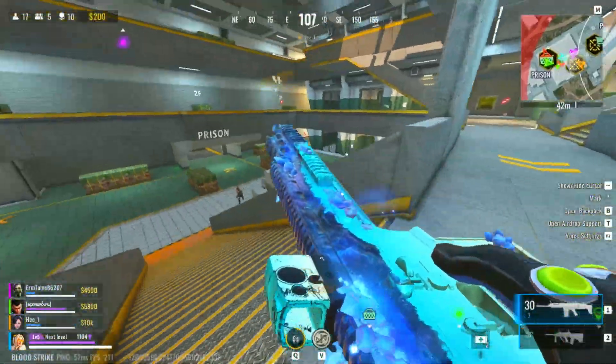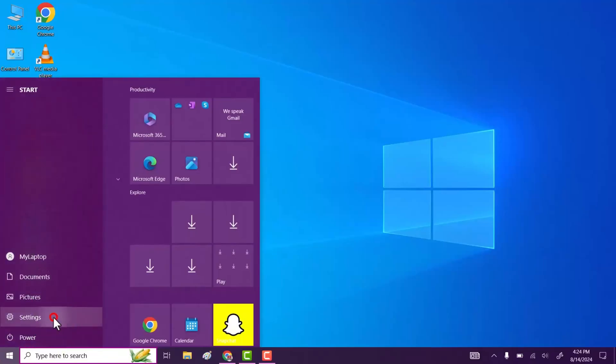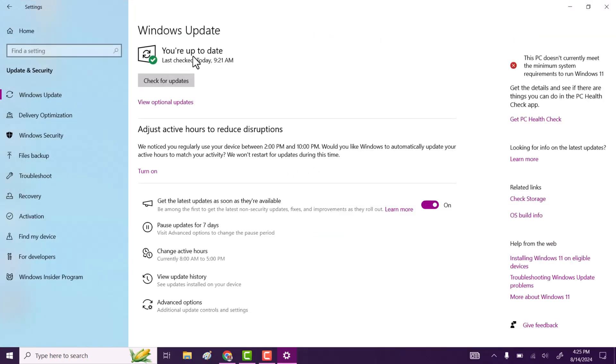Tip number four: keep your Windows updated. Open Settings, go to Update and Security, and click Check for Updates. If updates are available, Windows will start downloading and installing them. Let it finish in the background while you continue with other tasks.